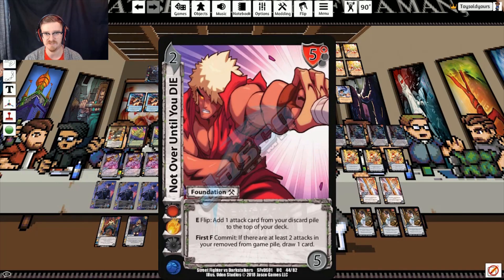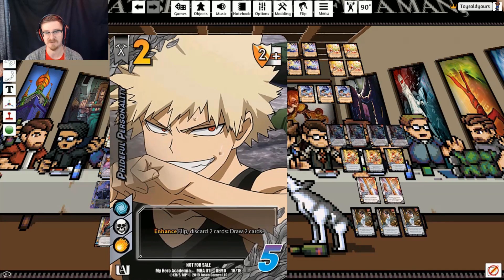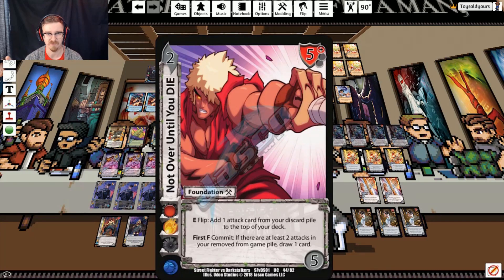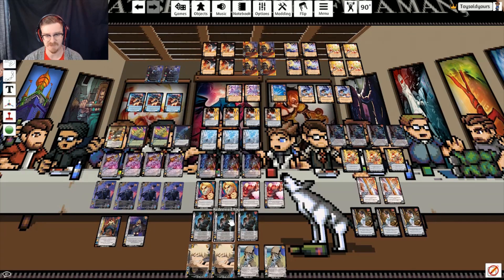We're running two copies of Not Over Until You Die, which is another kind of soft tutor. You can flip it to add an attack onto the top of your deck, which we can then draw with Purifying Roar triggers or Prideful Personality. Once we get two cards removed from the game with Redeemed Rogue or Purifying Roar, we can first-form with it to draw more cards. Redeemed Rogue gives us damage when we want damage and reduces when we want to reduce, and it helps us prevent destruction effects from going off — which is great because we want to protect our bigger, clunkier plays.